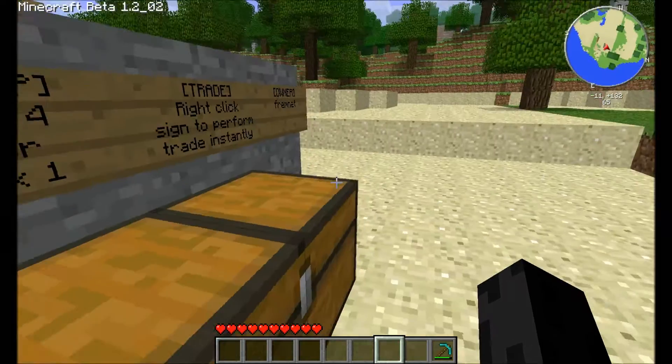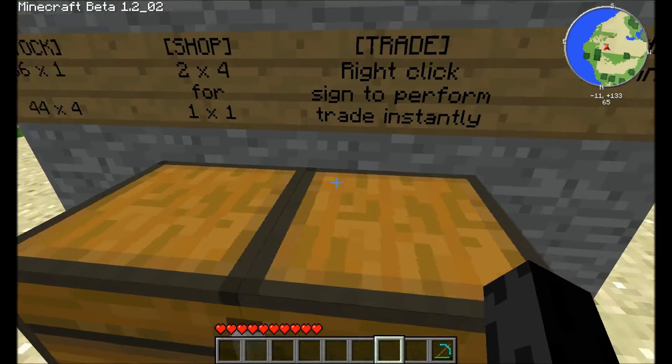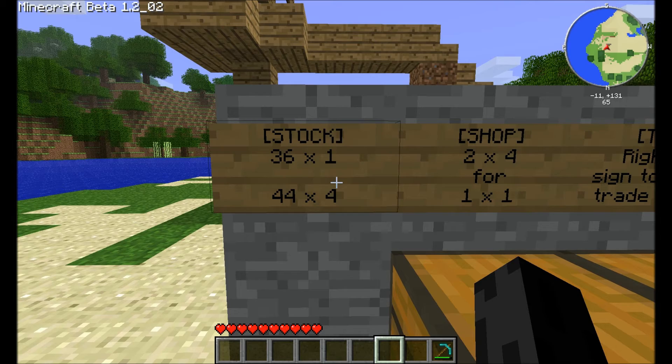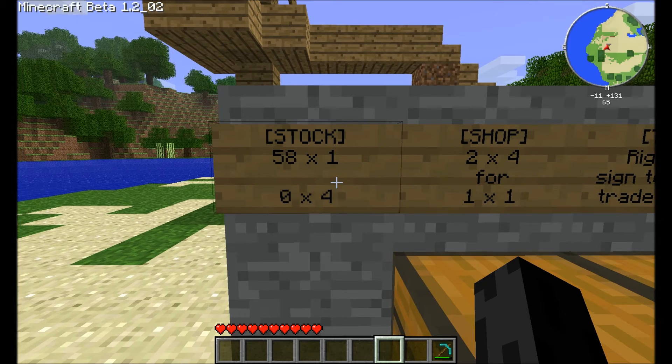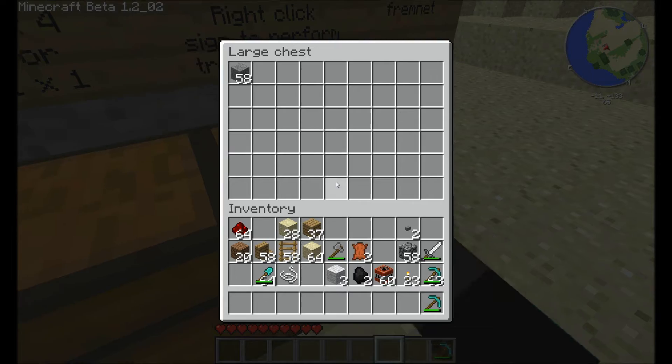When you manually change the stock levels in this box, because I don't get an inventory-close event yet — CraftBukkit doesn't support it — you have to manually go and right-click on the stock sign to reset its stock levels.